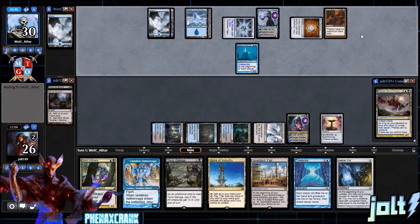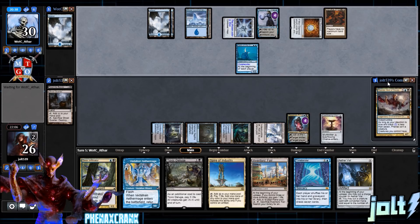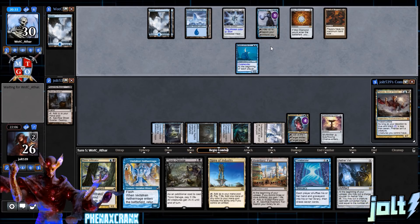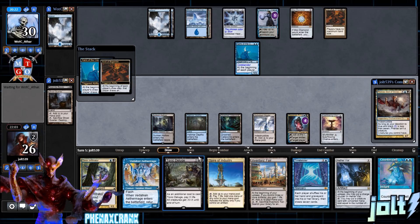Opponent gets down Anvil of Bogardan — no max hand size, at the beginning of each player's draw step that player draws an additional card then discards a card. Okay, we're mainly watching out for Kami doing extra turn stuff. As long as we're not facing a bunch of extra turns, I think we're fine. We get the Kami trigger and the Anvil trigger — drew Counterspell, that's a great draw.